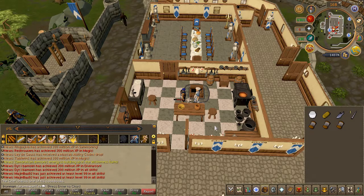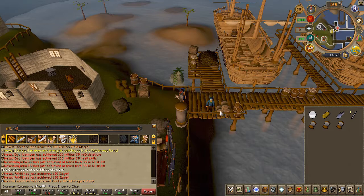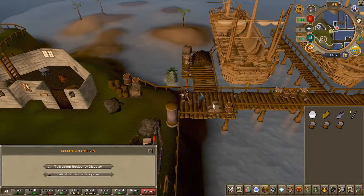Before we proceed, go ahead and dismiss any familiars you might have. Next, head to the Port Sarim dock and speak to an NPC called Murphy. Choose the first chat option.